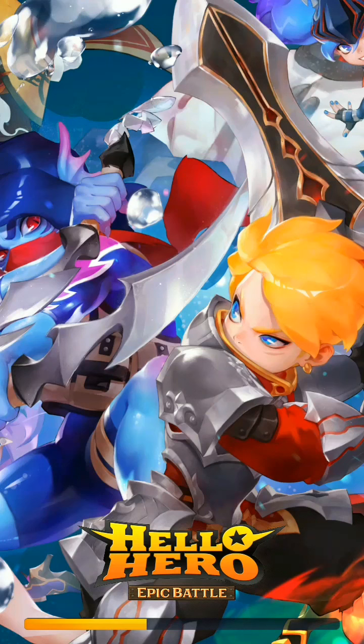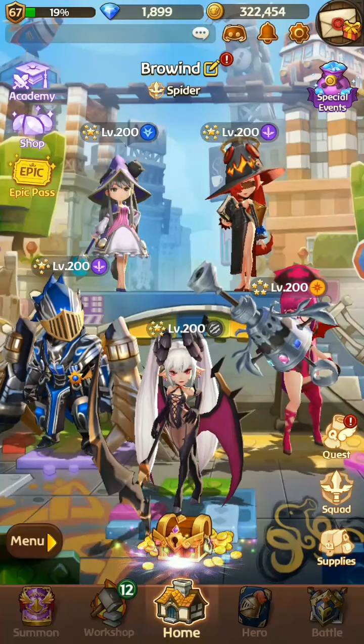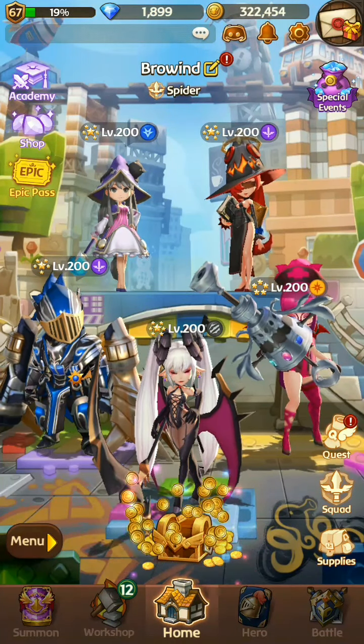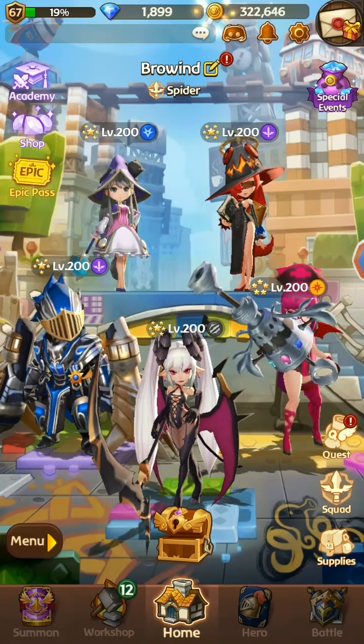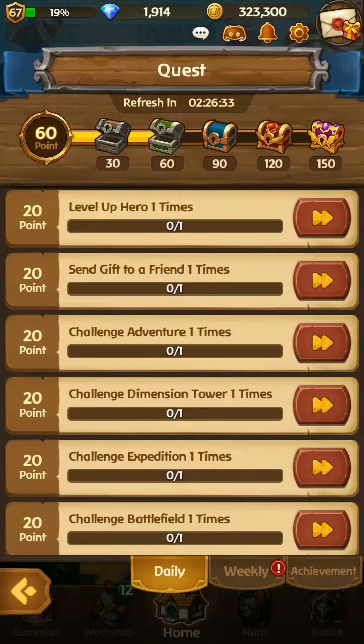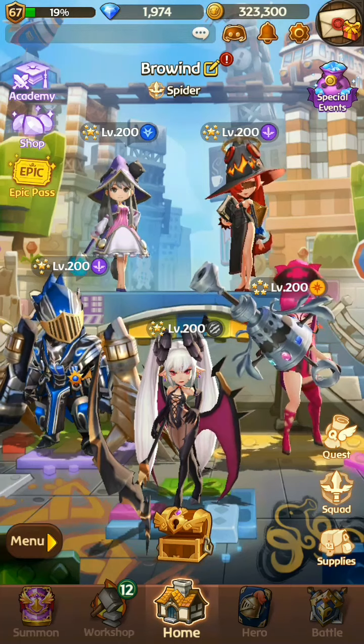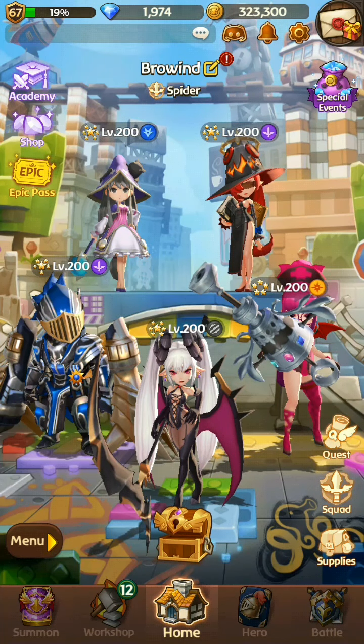Let's return to the home screen and go to the next quest. Click the creator and get some HP, then go to the quest page and claim your diamonds. Claim the weekly quest reward and move on to the next quest.